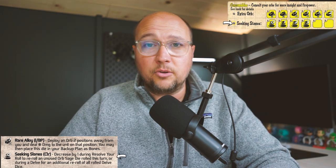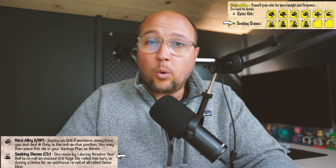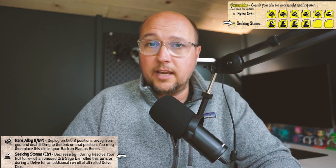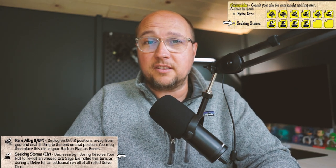There are a couple consumables to cover. Extra orb is an awesome consumable die — it allows you to deploy an orb up to two spaces away and deal the number of damage rolled to that unit. You can also place this into your backup plan as bones. Seeking stones is a counter die that starts on your mat. It can be maxed with fortunate discovery or ticked up with the gather stones backup plan result. You can decrease it by one during your resolve-your-roll stage to re-roll any unused orb sage die, or re-roll any delve die.